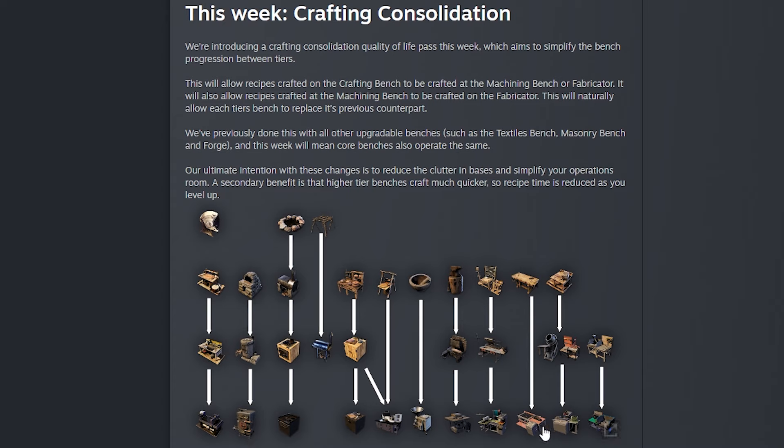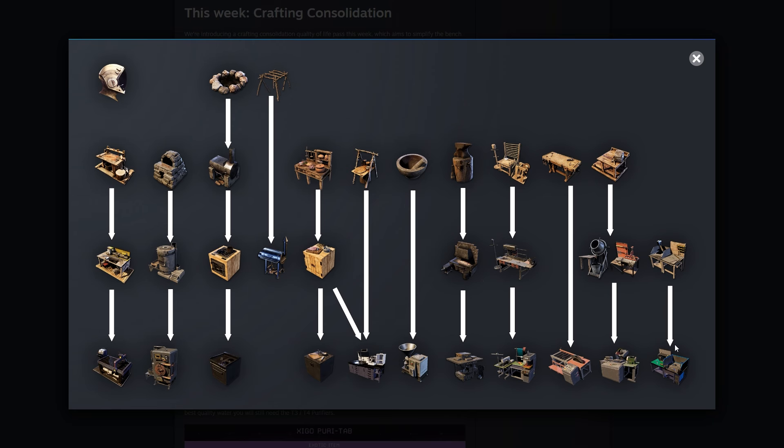For example, the highest tier bench will now contain all recipes from lower benches. The electric furnace is better than the other furnaces, and the fabricator will have all the recipes of the machining bench and crafting bench. Once you have a material processor you don't need a mortar and pestle, and once you have a foundry you don't need the other two furnaces. The same goes for carpentry — you won't need the masonry bench, concrete mixer, or advanced masonry bench if you have the electric masonry bench.